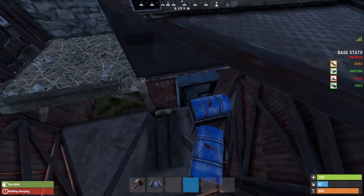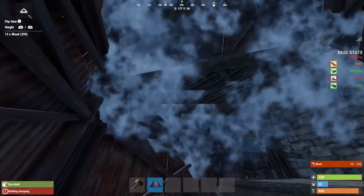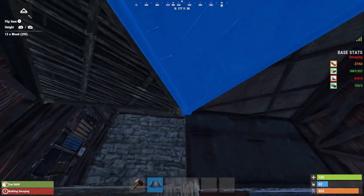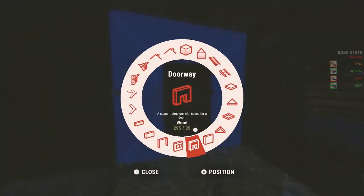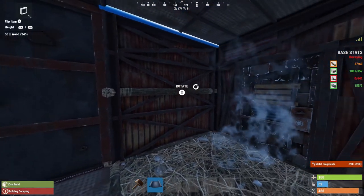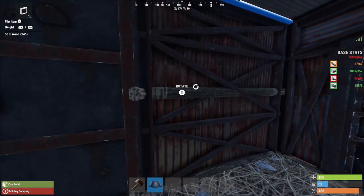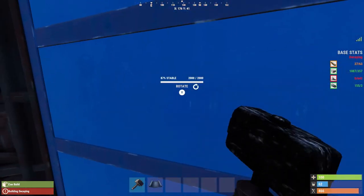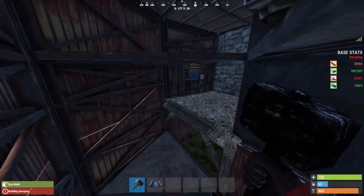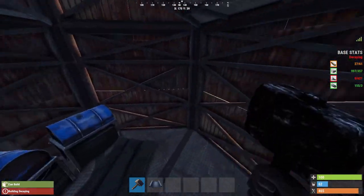You can do the same setup on the other side with enough space for large boxes up top. One thing to keep in mind with the triangle floor setup: if the wall is sheet metal, you can actually see the floor clipping through. I'd recommend that if you're doing the triangle floor setup in the bunker, make sure you upgrade the wall to armored. And there you have it — that is the secret dropbox loot storage design.